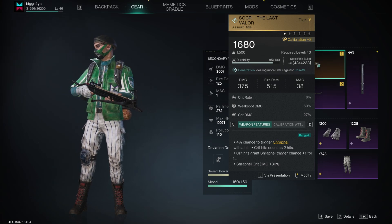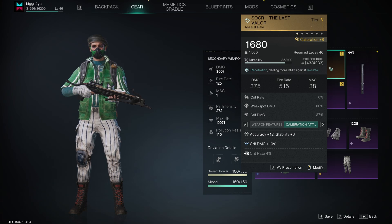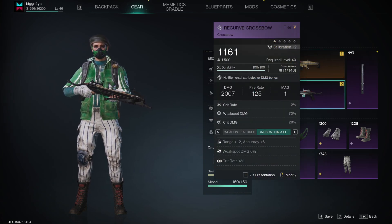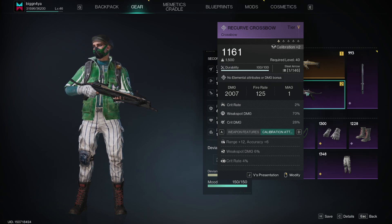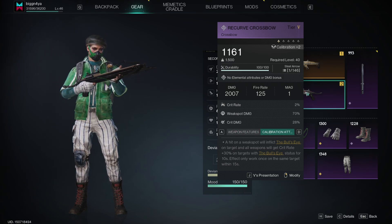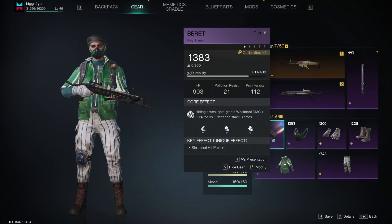I don't have the — I forget what they're called — but anyway, I've got it calibrated to plus eight. I'm using steel ammo; I don't see a point in using anything else yet. And I guess with this build, you start off with the crossbow to get that mark, or whatever it's called.